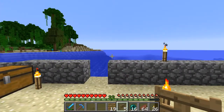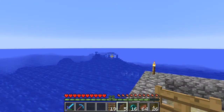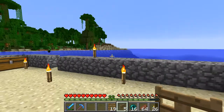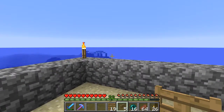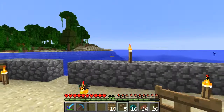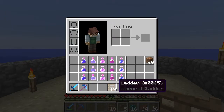Now, in our last episode we came over to this northwest corner and we found that 1.8 was generating a water temple, or ocean monument, right there. I have since gotten the full 1.8 - we were in the snapshot at that point - but 1.8 has come out. So what I have done is I have truncated the world, the chunks and all that, and what we're going to do today is take on the ocean monument.